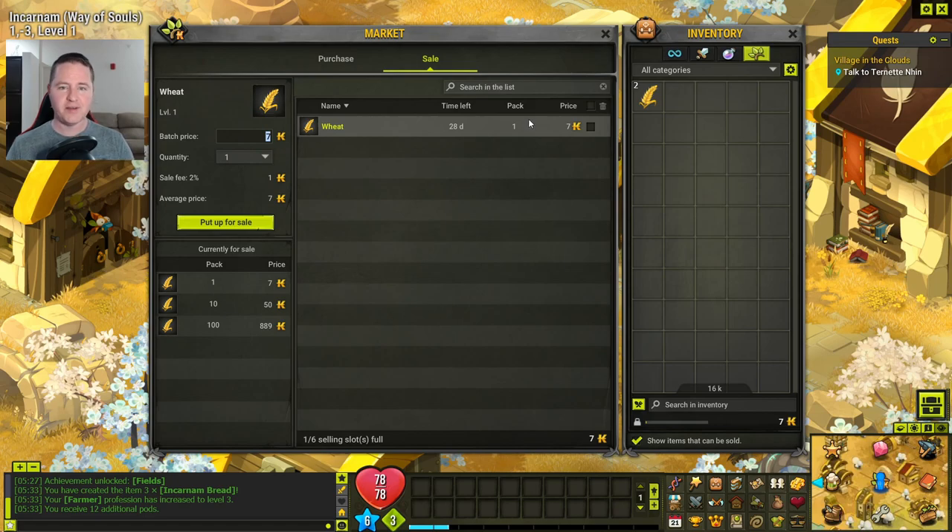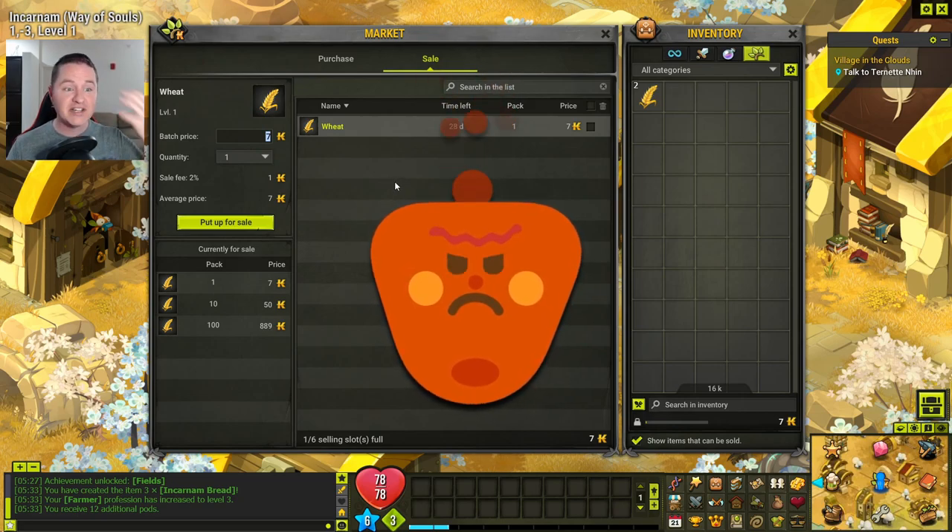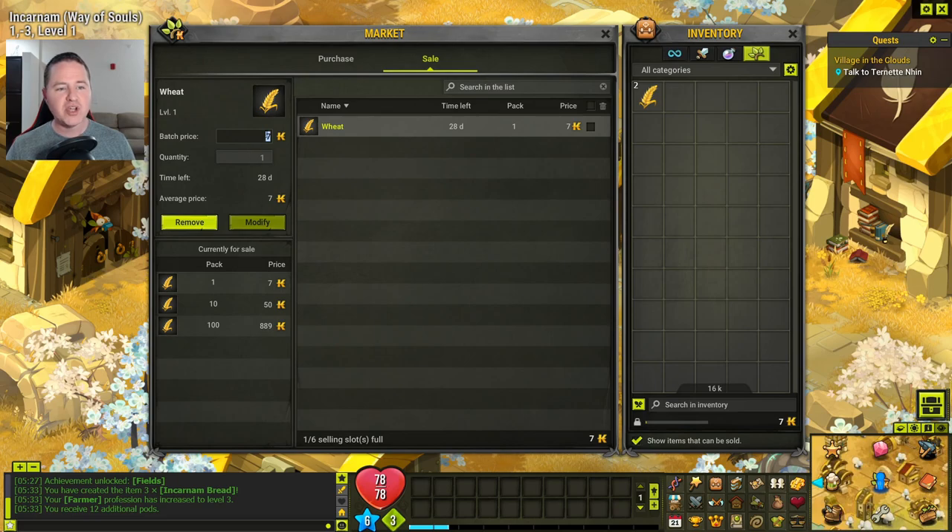You can also adjust the price. Let's say you got something worth a hundred thousand Kamas and you've got it listed, and somebody came by and put it at 99,999 — they undercut you by a penny and now you can't sell it. You can select the item and change your price. There is a small fee for modifying the price, and when you hit modify it'll change it and reset the time back to 28 days. So if you've got an item getting close to the end of its sale window and the modification fee is less than the relisting fee, you can catch it before time runs out, change your price, hit modify, and it resets for another 28 days. I think that pretty much covers everything related to the markets.